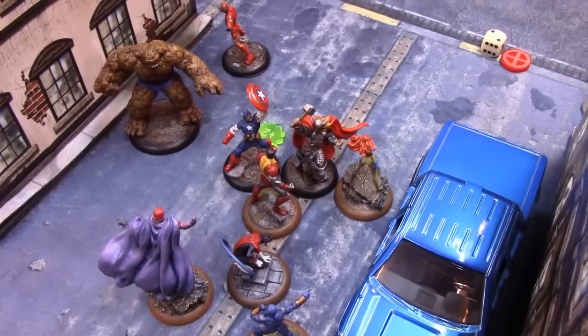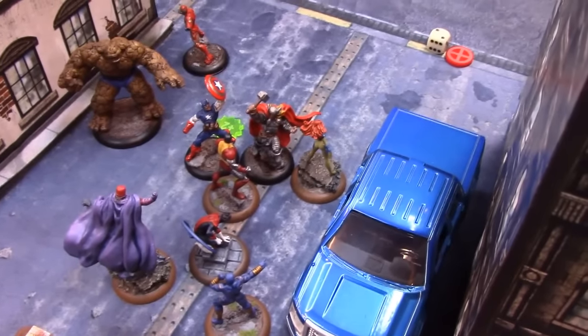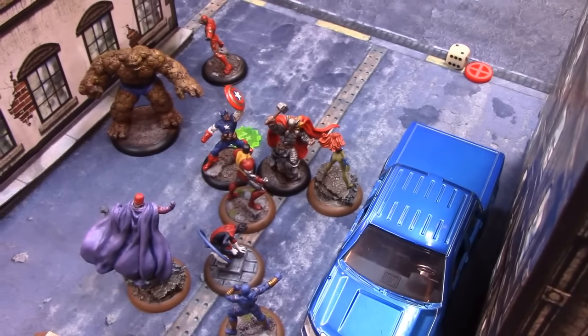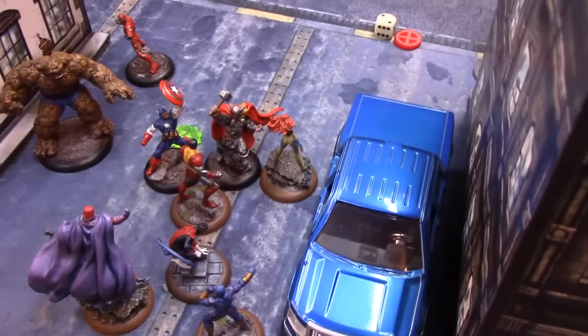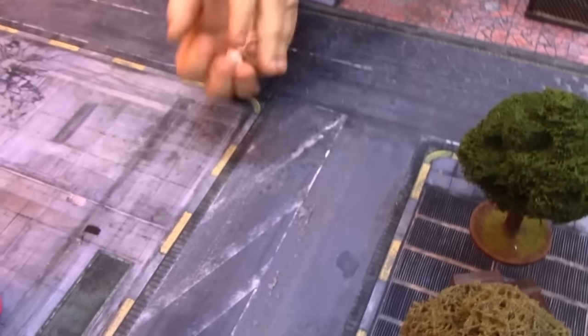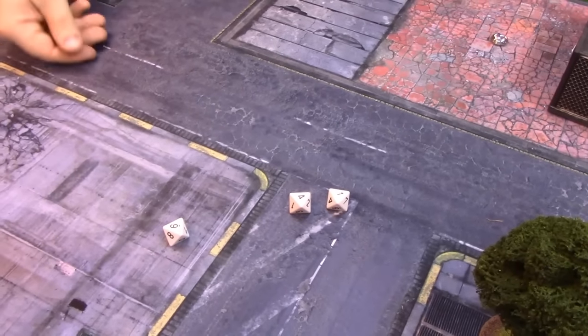Thor activates next for Greg, targeting Colossus with a grab and throw. Colossus already has improved physical defense — 22 defense total, needing 16 on three dice. The roll is not enough, so it misses. Next, Thor does a Fomidgar on Colossus — overloaded — again needing 16, and that is still not enough. Colossus has weathered the storm.